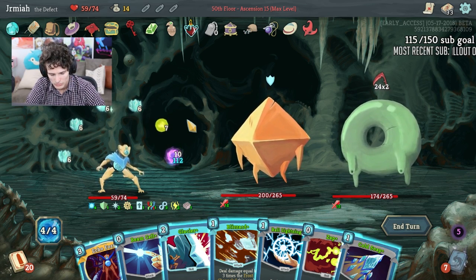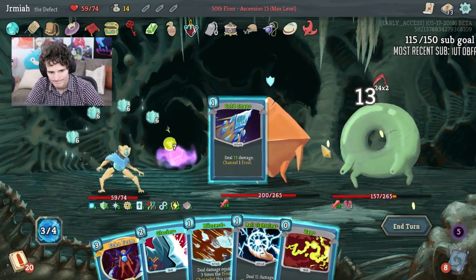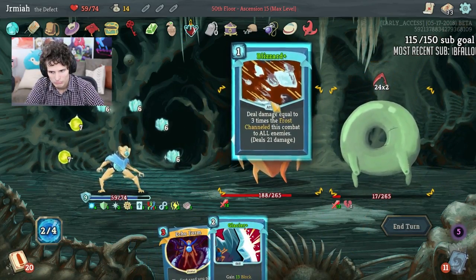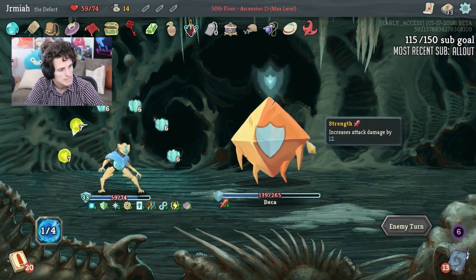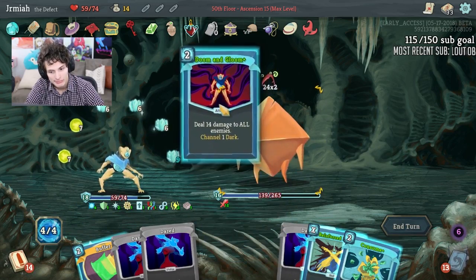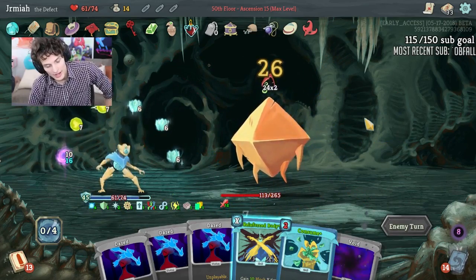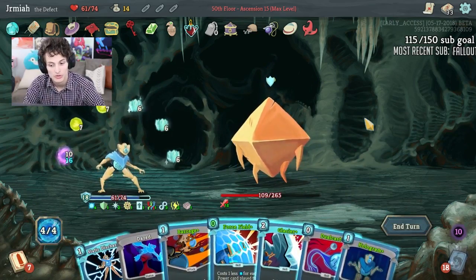I think I have lethal here — I didn't factor in that lightning is going to get evoked. We have lethal! Unfortunately we lose Echo Form — hopefully we can get one again. So Loop — loop used to be just the first orb, then they changed it to the next orbs in succession, but now Loop seems to be the first orb again.